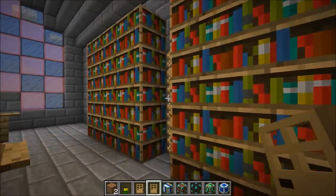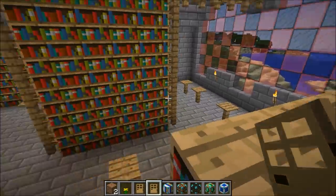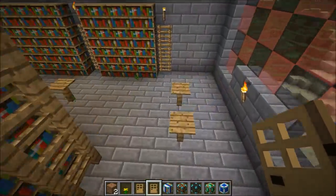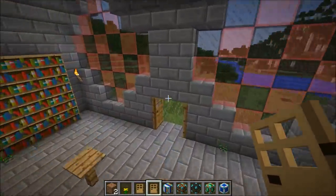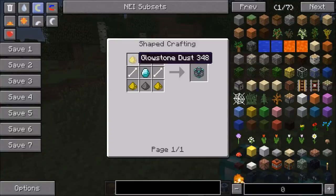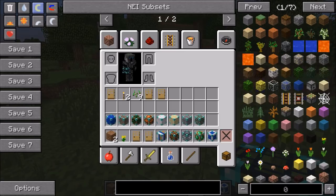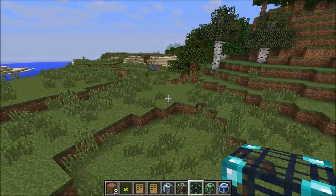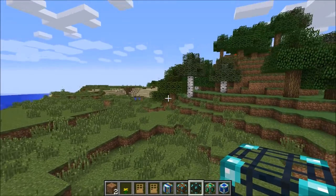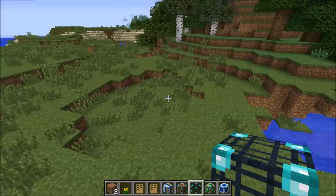Inside there are tons of bookcases — you could climb up to get that high-up book, but you can't climb on top, which is sad. That's pretty much all there is to show there. The next one is extremely helpful — it's a mob trap. To make it you need a diamond, glowstone dust, gunpowder, and two bones.